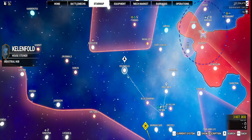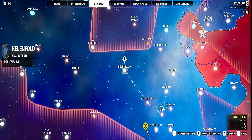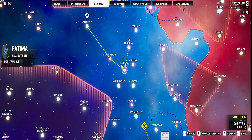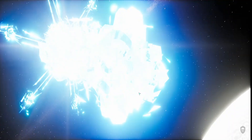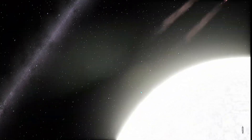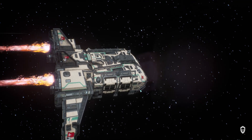Hey, welcome back to MechWarrior 5. We're in the Killing Fold system, having just completed a major refit. We're going to step down to Fatima and see what we've got for cantina missions, because I'm really trying hard to get the War Dog cantina stuff done for that 15% upgrade in speed. I'd love to get my slow movers moving a little bit quicker, because speed is life.